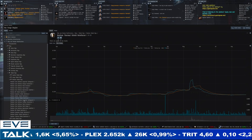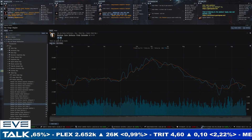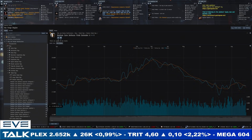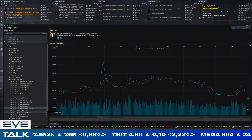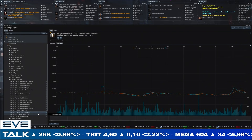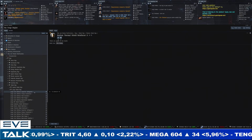Even the tech 2 medium shield rigs follow the same story. Popular ones like the field extender are at 19 million — definitely the low end of the range, below 20 million and relatively cheap. The field purger is also below 20 million. Most of them are actually at a pretty cheap price, at least for small and medium. Moving on to large shield rigs — these also feel like they're at the low end with quite a lot of pressure.